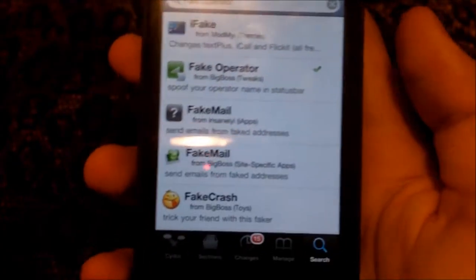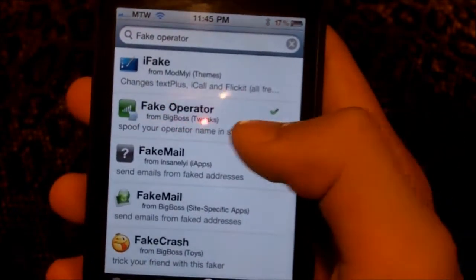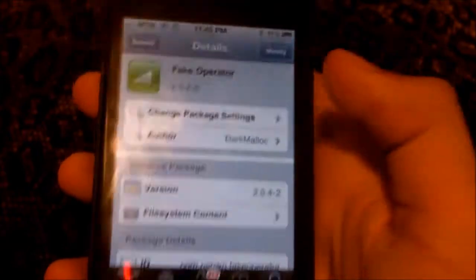I'm here on Cydia. All you gotta do is go to the search bar and type in 'fake operator' — and there it is, by BigBoss, for free. You just click Install and Confirm. Mine doesn't say install because I already have it.